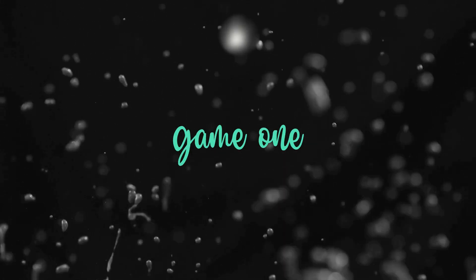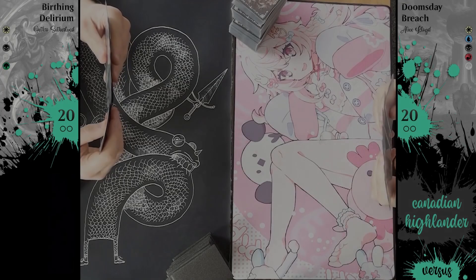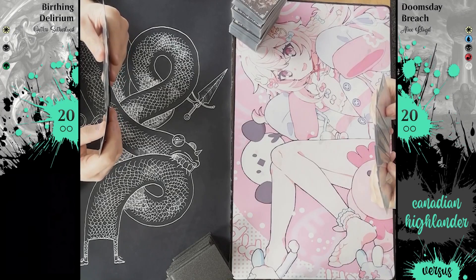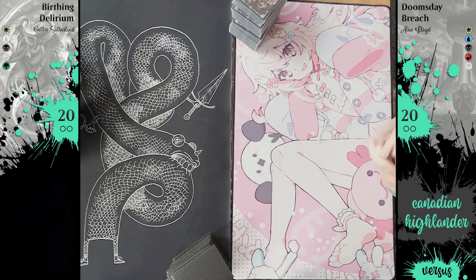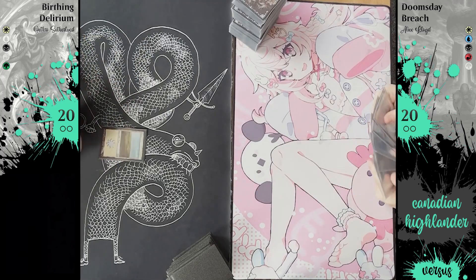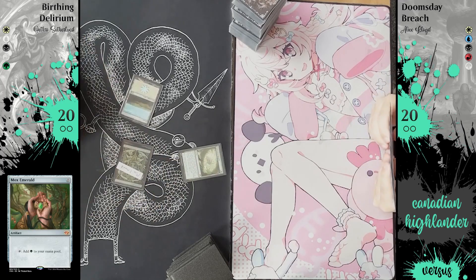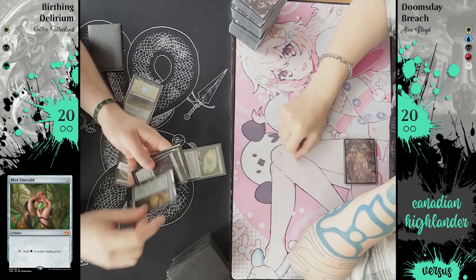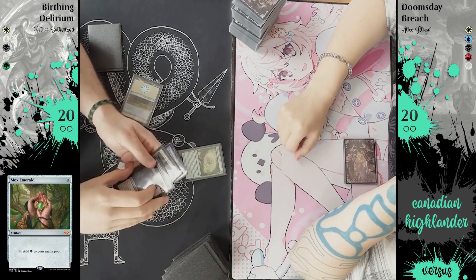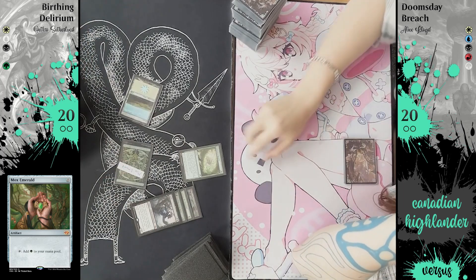Like Nathan said, it's a singleton format, 1v1, 20 life, and it uses a point system as opposed to a ban list, where cards are pointed at a certain amount and you are allowed a maximum of 10 points within your deck. Right away we get to see one of the pointed cards — Mox Emerald, 3 points — and this is proxy friendly, as you can tell, because not everyone has Mox Emeralds lying around.